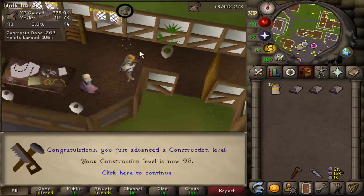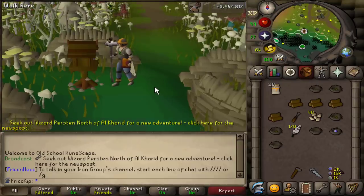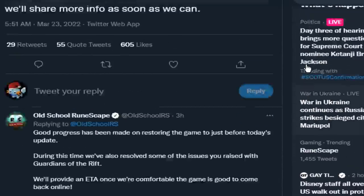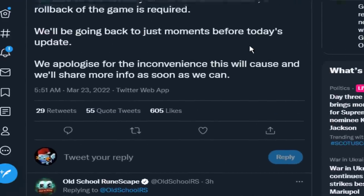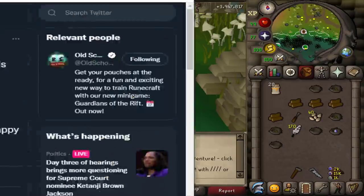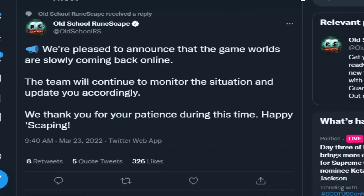There is another construction level — 93. There's a game update today. I have never been so glad that game updates happen at like 4am my time, because there was a rollback and the servers were offline for like six hours or something. I get to sleep through the whole thing and just wake up to see all the drama on Twitter.